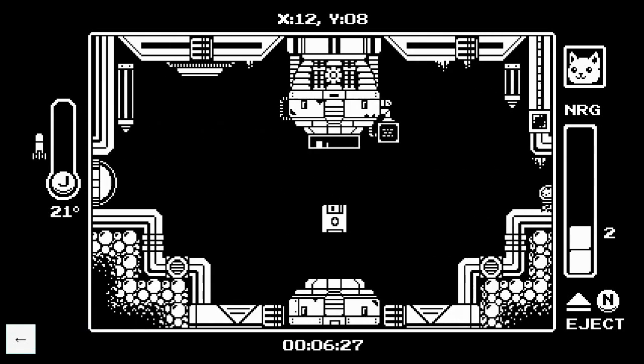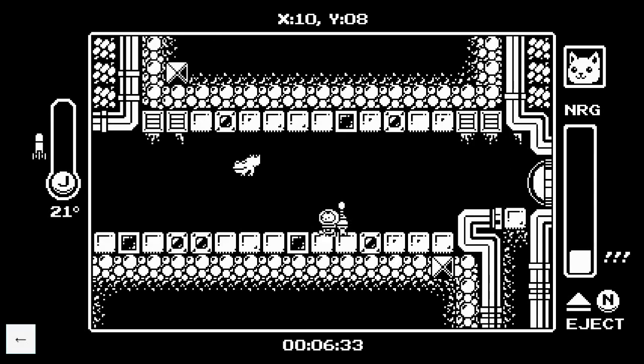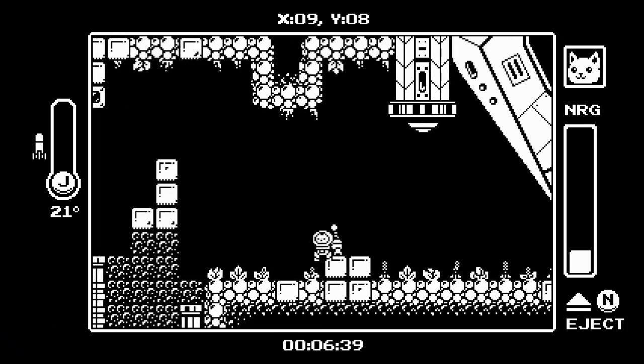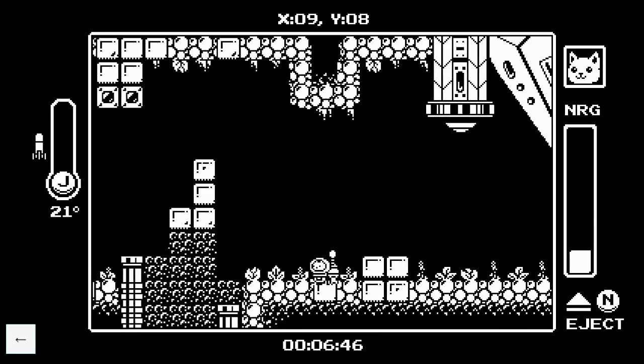In this next room, boost off the save point and then shoot a second missile down — it'll give you enough height to get to that top platform. We're at one health so be careful. Shoot a missile down as soon as you fall off that platform to get that plant. Here you do down and then up for your missiles — delay the up missiles slightly, otherwise you'll hit the ceiling and you won't get the boost.